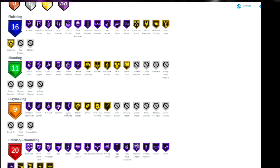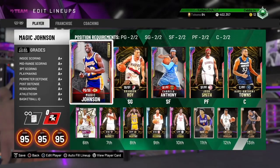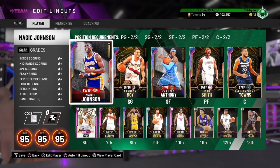Defensively he has brick wall for screens, rim protector, box, clamps, big interceptor, intimidator, moving truck, pogo stick, move lockdown, rebound chaser, trapper — so he can press or trap if you want. He also has pickpocket, pick dodger, lightning reflexes, and all-around press.